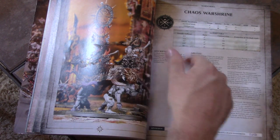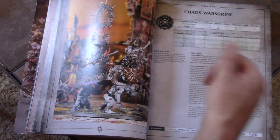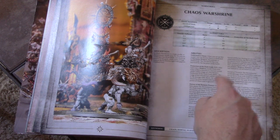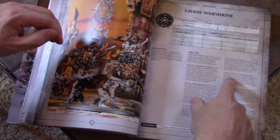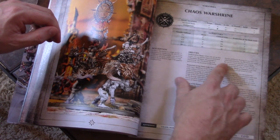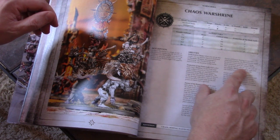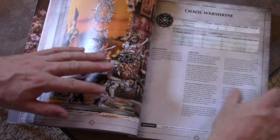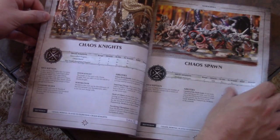Single models don't take Battleshock tests — they're not going to lose wounds or run away. You can give the Warshrine a mark and it can give powers to different things. In favor of Khorne, it gives one unit re-roll hit rolls of one. Not incredibly powerful, but really nice. Chaos War Shrine is really a solid thing to put in an army.